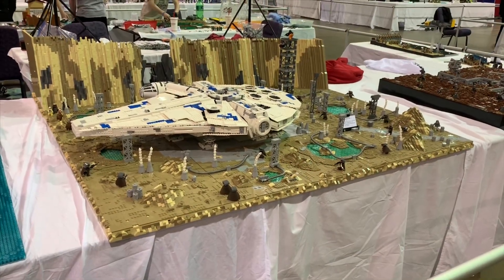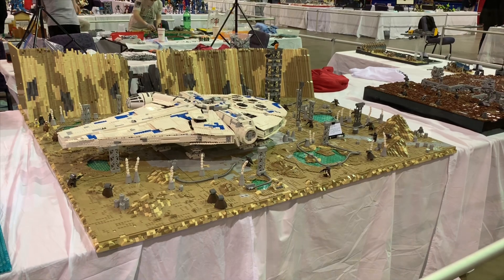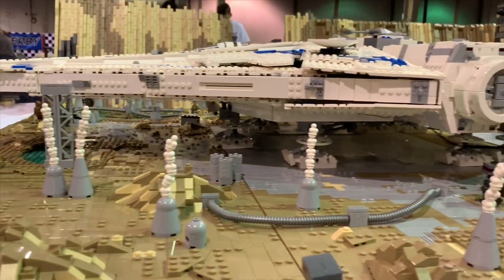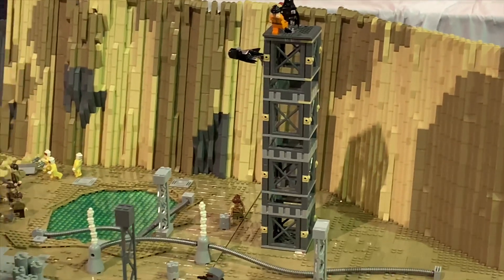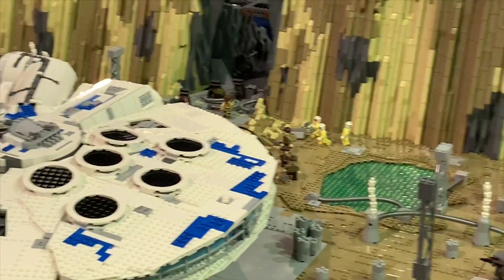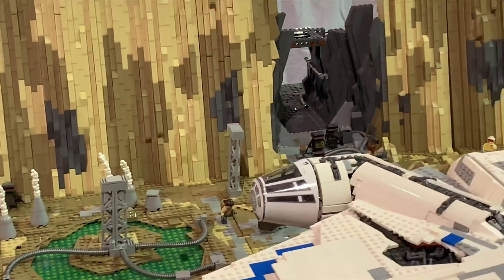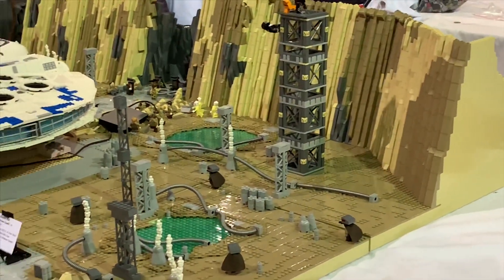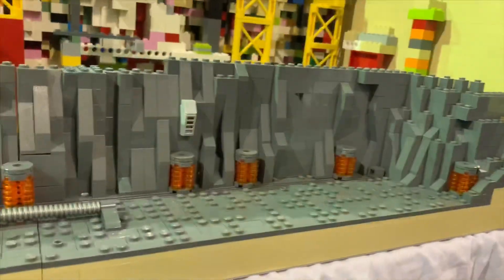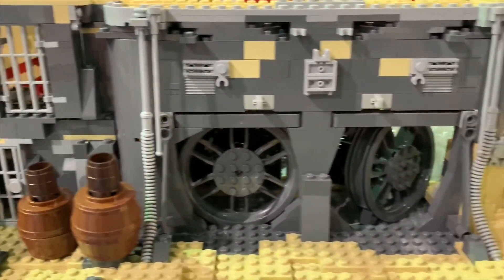Next up we have Kessel from Solo: A Star Wars Story, built by Matt, better known as The Brick Wiz. This MOC is absolutely amazing — the stunning rock work, the custom Kessel Run UCS Falcon, and the figures are all great. What I also like is that it doesn't really have a strict border; it's somewhat free-form, but he puts slopes on the sides which is a really cool touch. There's also a cool entrance, a tower, and nice greebles and unique parts usage.